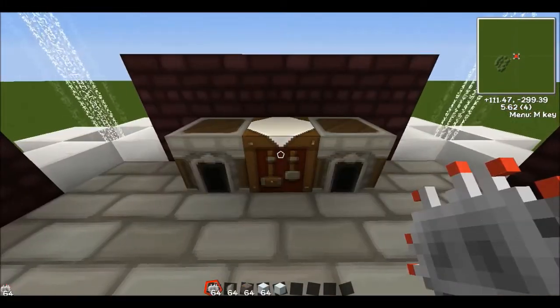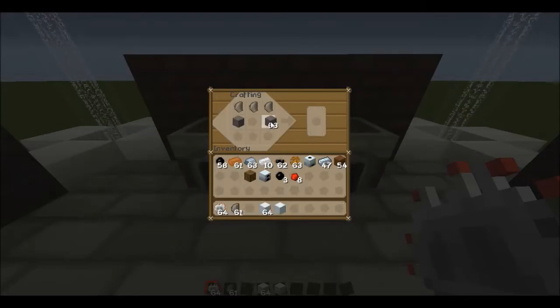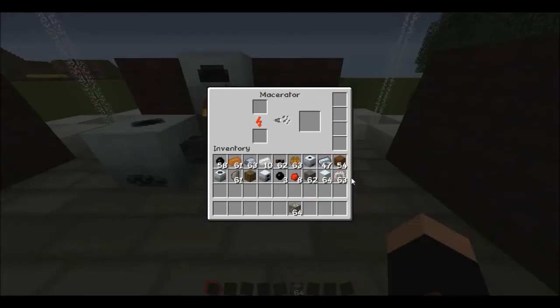The next piece of equipment you'll need is a macerator. To make a macerator, place three flint at the top, two cobblestone on the sides, a machine block, and an electronic circuit in the crafting grid. Once you've placed your macerator down and right-click it, what it basically does is: if you put any ore inside, it will grind it and give you twice the ore from each one. So instead of getting one iron ingot from one iron ore, you will get two. This makes it extremely efficient because you need iron, gold, and other resources a lot going forward in Industrial Craft.